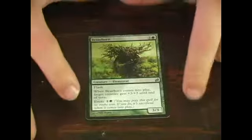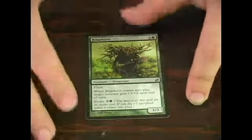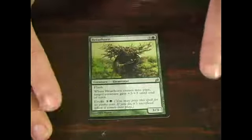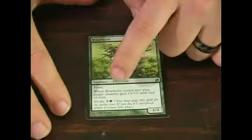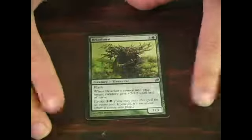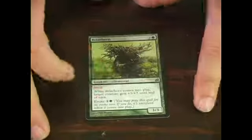You may also play this card for its evoke cost of 1 and a green. When you play it for the evoke cost, it comes into play and triggers the ability of giving plus 3, plus 3 to target creature, but then you have to sacrifice it. That's very powerful if you only have a 2-mana opening.